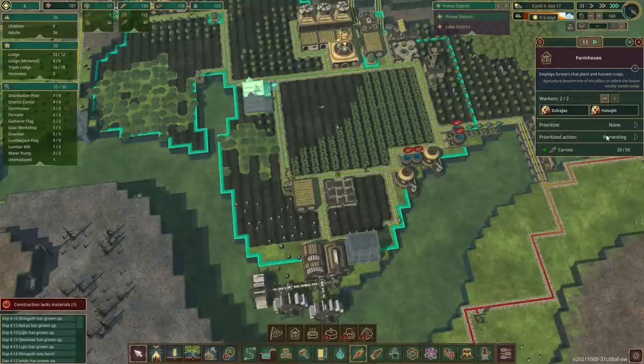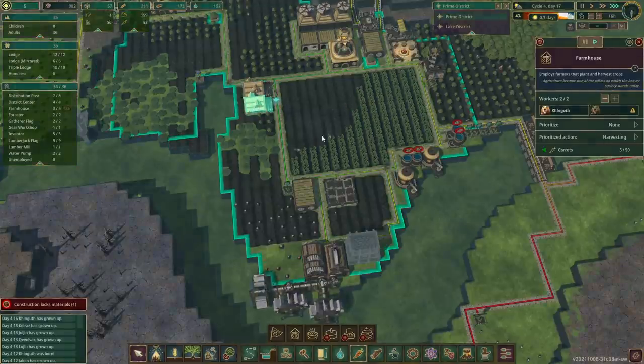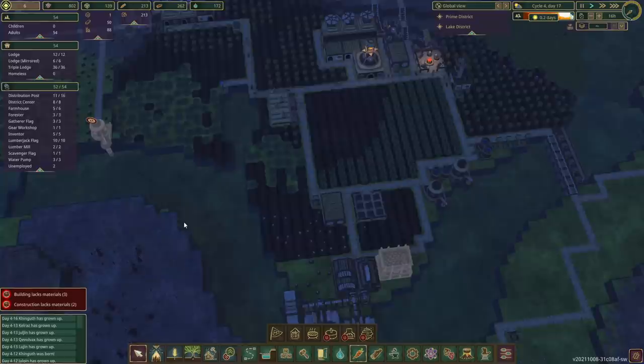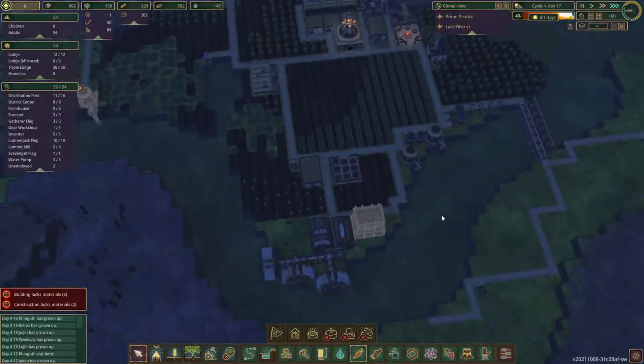We could change the priority of one farmhouse to be on planting versus harvesting — filling these gaps. We could split the task. We can't plant until it's harvested anyway. If we just put on plant, I don't know — I don't think it makes a difference. We'll split the tasks. The unemployment must be at the other zone — Prime District doesn't have any more unemployed people.